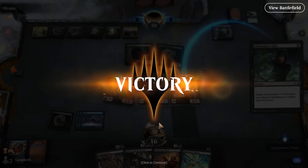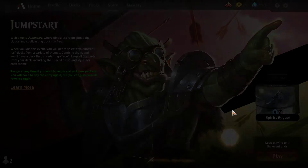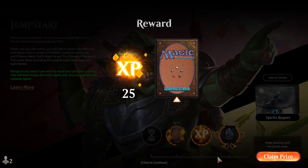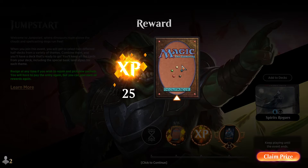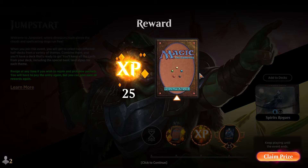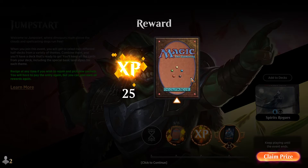So it looks like our opponent just scooped right there — they did not like Rewind into Alchemist's Gift for the double tricks to kill off their dinos. This is not going to be a Jumpstart reward, unfortunately, because that was my third win technically. This is just one of my random rewards for the day, so probably just some kind of uncommon I already have a playset of.